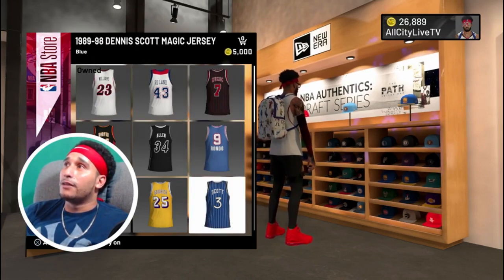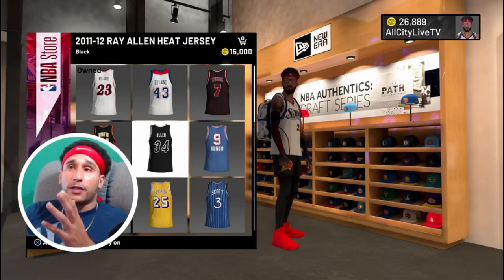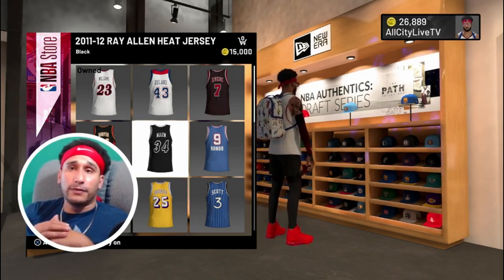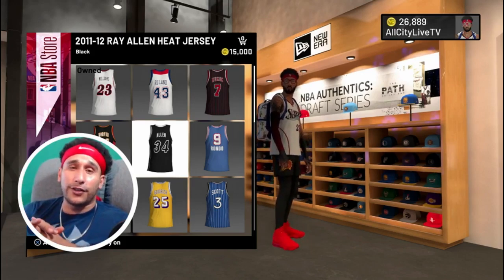So we go through these items here — 10,000, 5,000, 15,000 for this jersey, 15,000 again. Seven and a half hours of your time. 15,000 is seven and a half hours of your time to get this jersey.